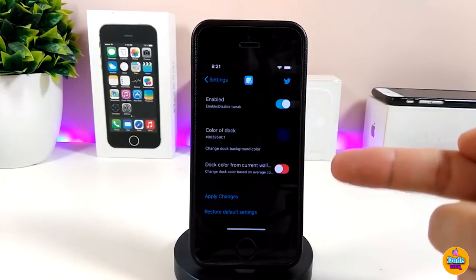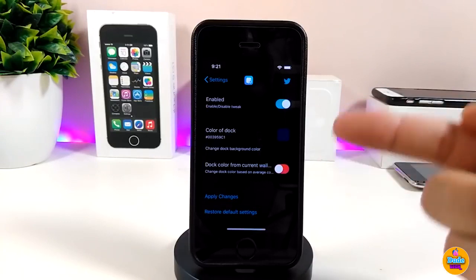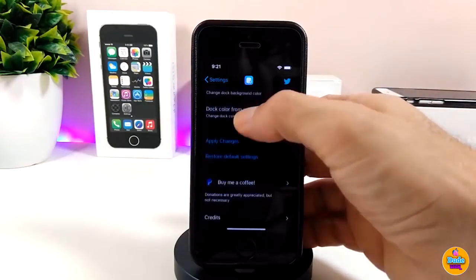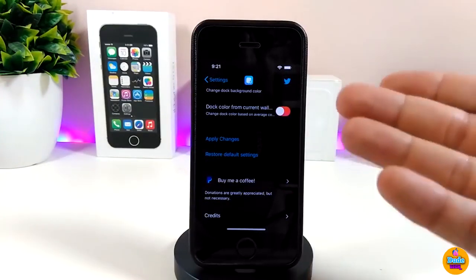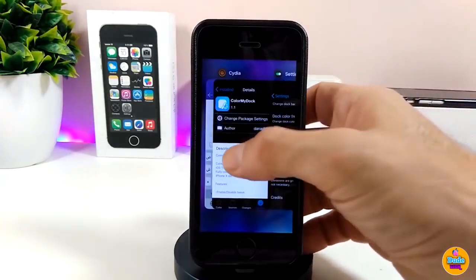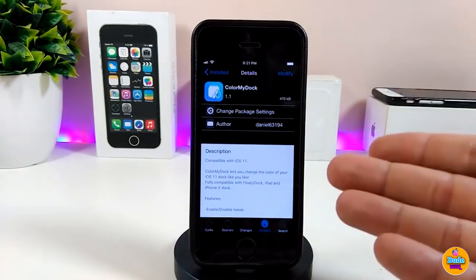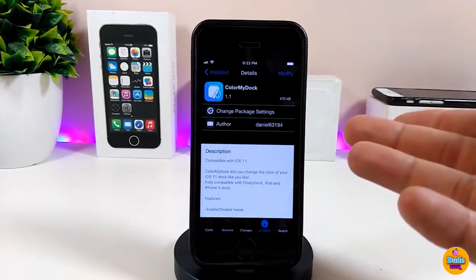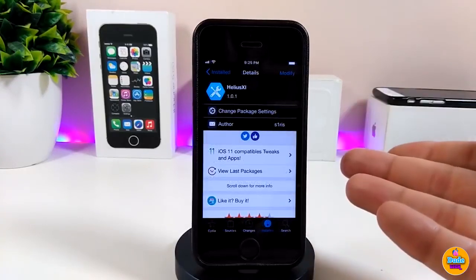There's also an option at the bottom to enable a dark color for the current wallpaper — you can toggle that if you want. Once you're done, tap apply to take effect on your device. That's pretty much what the tweak provides. I highly recommend you give Color My Dog a try.